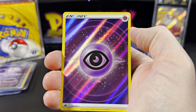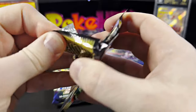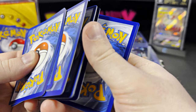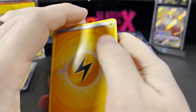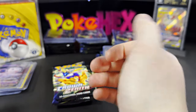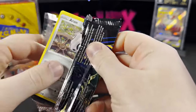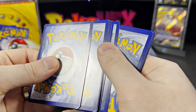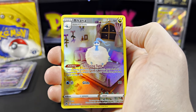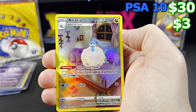We have the Great Ball — that's not a hit — and then there's an interesting holo energy going on. I had a really fun time doing Crown Zenith and I'm hoping Silver Tempest will be just as fun. A lot of people are saying nice things about Silver Tempest — there are some really awesome Lugia cards in there. We also have a rip and ship for Silver Tempest on pokehex.com. We have the Altaria — three dollars ungraded, thirty dollars in the PSA 10.